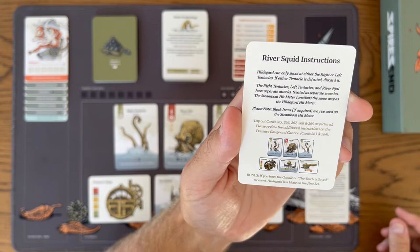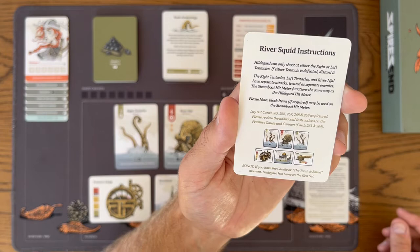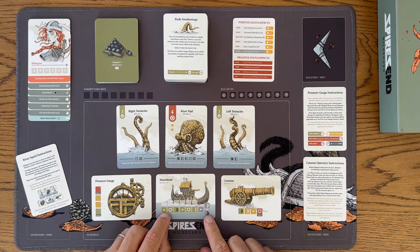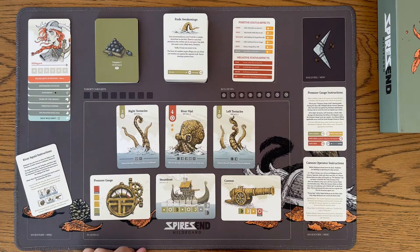The River Squid instruction says Hildegard can only shoot at either the right or left tentacles. If either tentacle is defeated, discard it. The right and left tentacles and the River Nijal have separate attacks, treated as separate enemies. The steamboat hit meter functions the same way as the Hildegard hit meter. So the steamboat meter here is just like the Hildegard meter — Hildegard's on this boat and she is shooting, but River Nijal is just too big and all she can really damage are the tentacles.